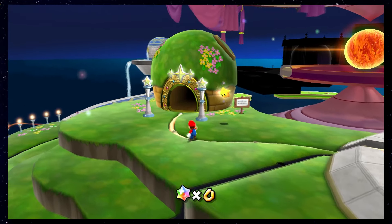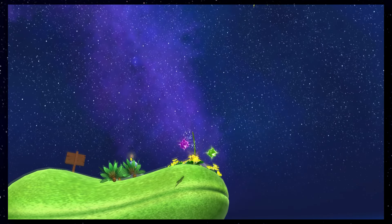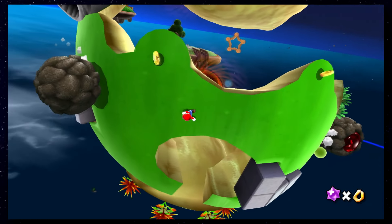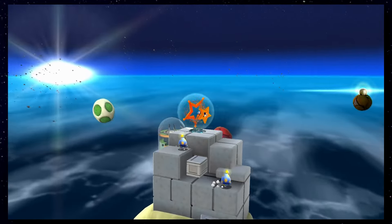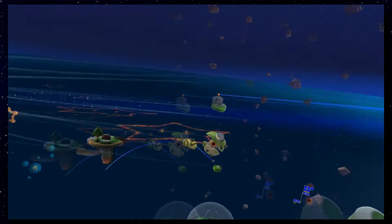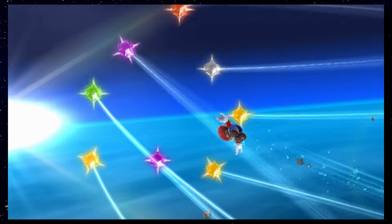Our first step will be to go to the Good Egg Galaxy, and you'll need to stay away from enemies when you can, as defeating them can make some Star Bits appear. Here's a pro tip that will be valid throughout all of the run: when getting into one of those launch stars, make sure your Star Cursor is not on the screen, or you might collect some of those Star Bits that fly around you. They fly so close, they're so easy to collect — just make sure not to!